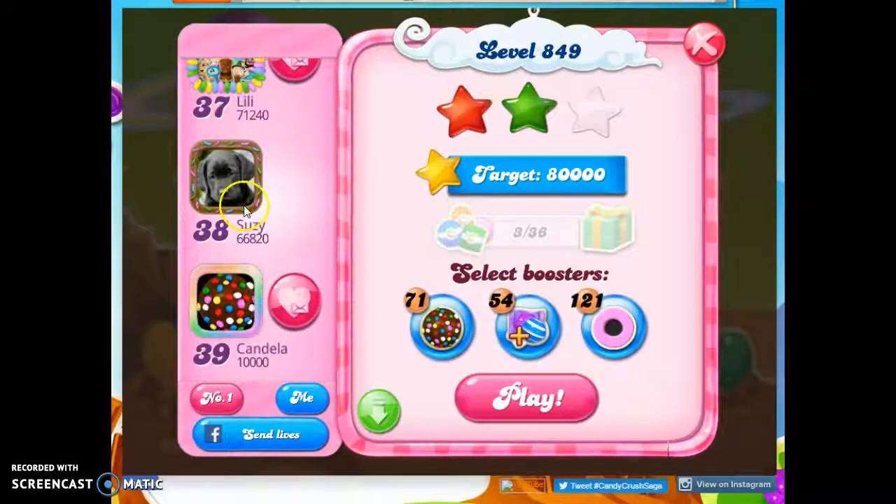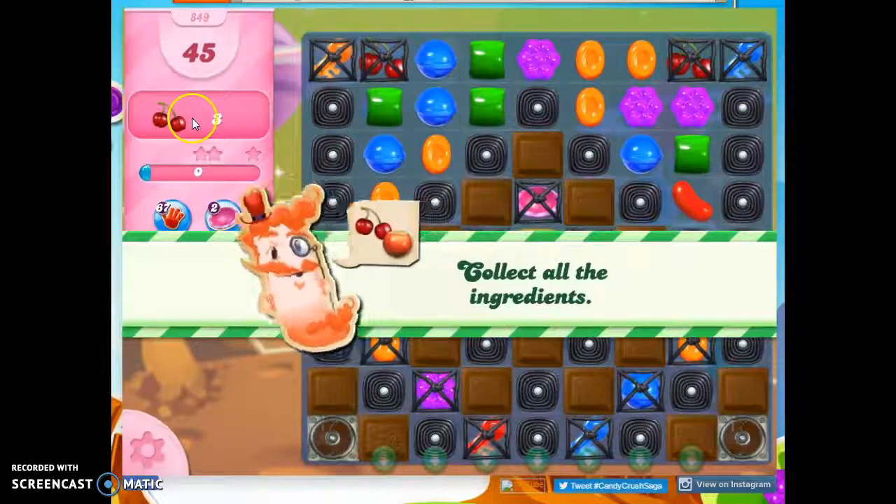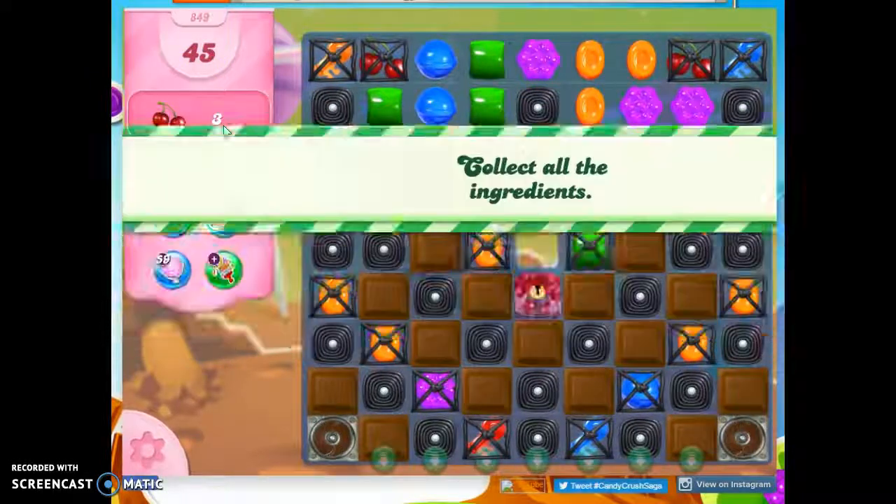Hi friends, this is Susie, your Candy Crush Guru, here to help solve puzzle level 849, where we have 45 moves to collect three ingredients.